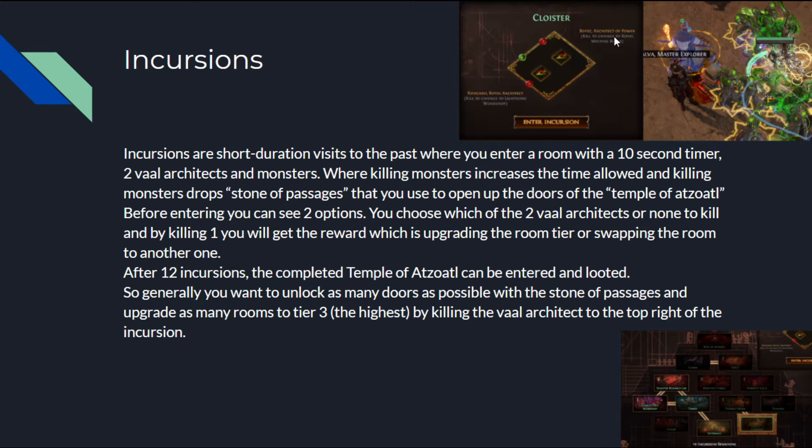By killing one Val Architect, you get a reward: upgrading the room tier or swapping the room to another type at tier one. For example, killing Zalbek, Architect of Power, changes the room to the Royal Meeting Room — probably an upgraded version. Killing the other gives the Lightning Workshop, a completely different room at tier one. So you can either upgrade to tier two, or change to a different tier one. After 12 incursions, the completed Temple of Atsoul can be entered and looted. Generally, you want to unlock as many doors as possible and upgrade as many rooms to tier three — the highest — by killing the Val Architect in the top right.